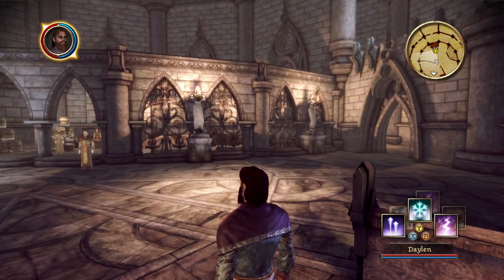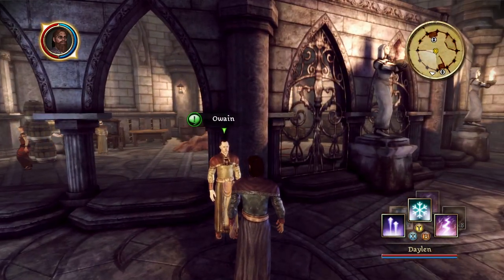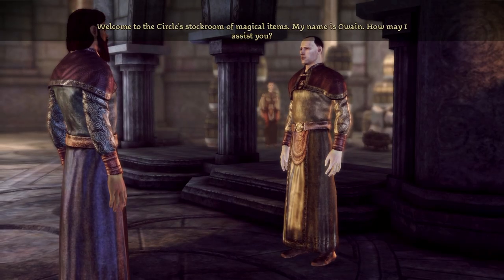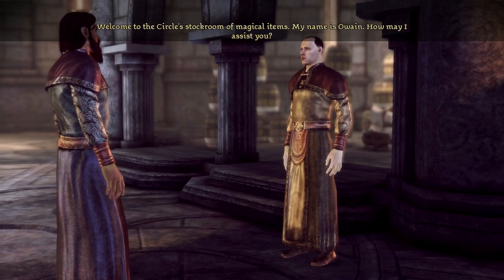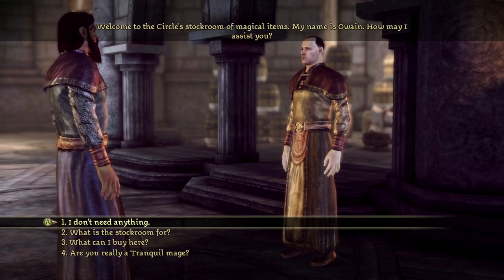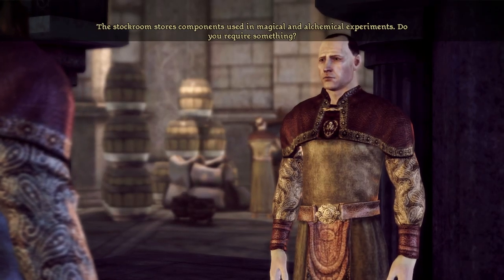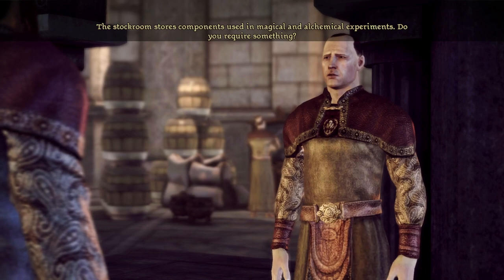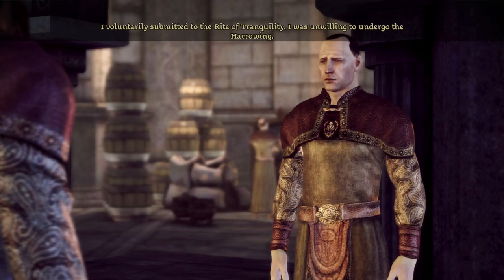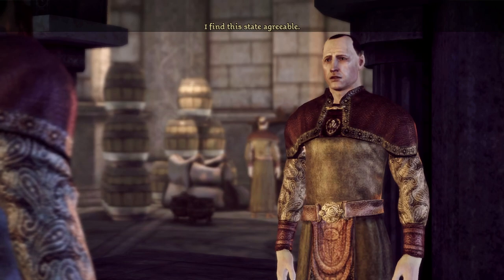We got ourselves a cheeky save. Owain — I feel like I've heard that name mentioned. Welcome to the Circle Stockroom of Magical Items. My name is Owain. How may I assist you? — He's the one that got made tranquil. Are you really a tranquil mage? — I voluntarily submitted to the Rite of Tranquility. I was unwilling to undergo the harrowing. I find this state agreeable.